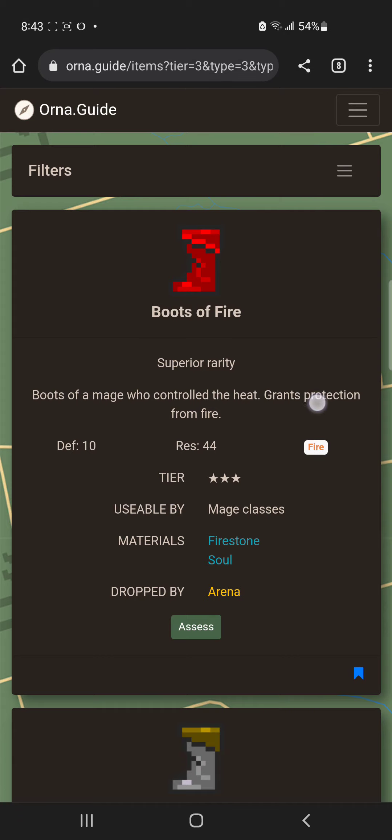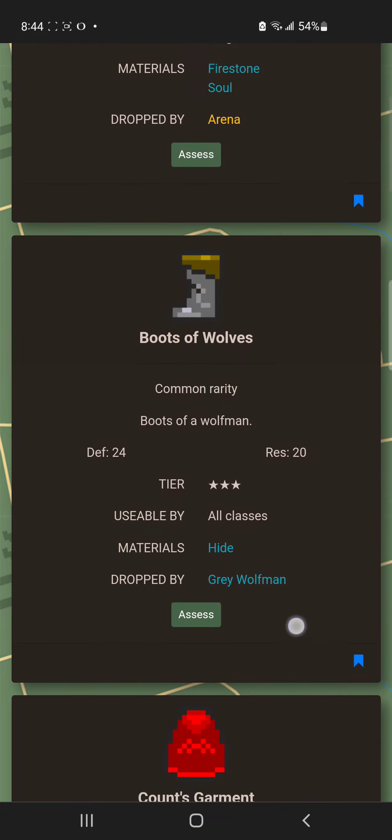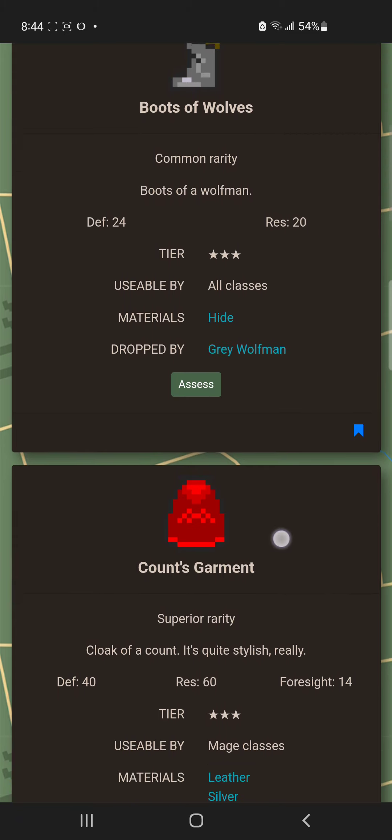The Boots of Fire are one of the first items you'll encounter that have an innate elemental resistance ability. When fighting mobs that deal fire damage — whether lower tier, higher tier, or even bosses — the damage will be reduced by roughly 50%. I don't personally favor these boots because most mobs in the world tend to be balanced between melee and non-fire attacks, so they're more of a personal preference item.